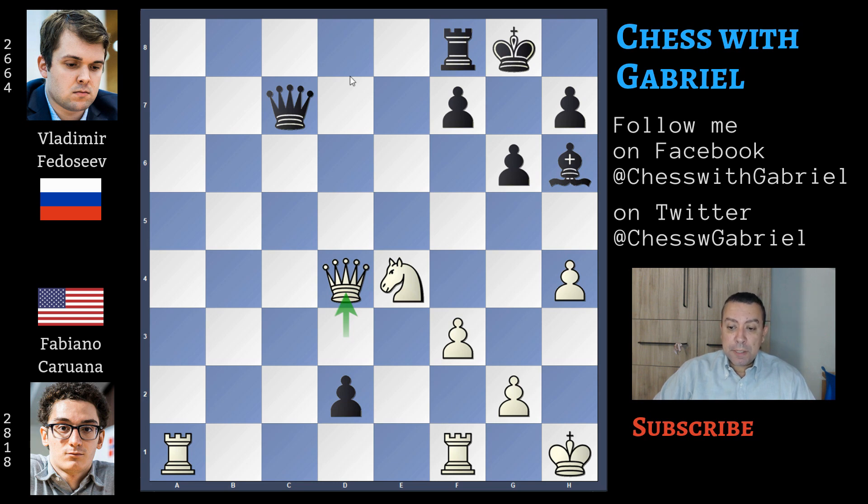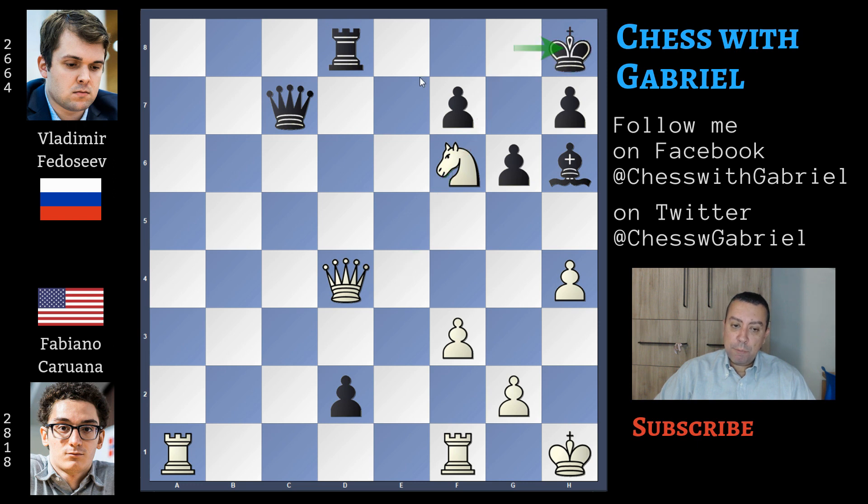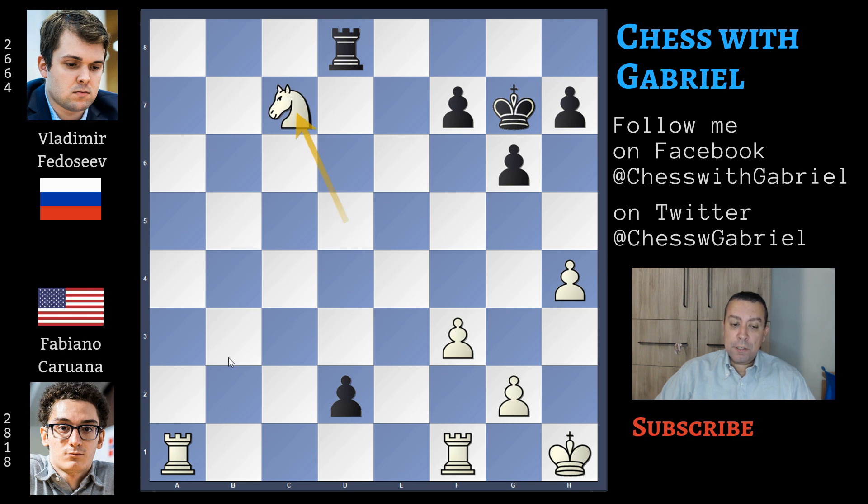And black plays rook to d8 anyway, attacking the queen. Here the game is completely lost because here comes knight to f6 with check. King to h8 — with king to f8 it's the same story. Knight back to d5 with check. King to g8 was played. Let's go back one move — bishop to g7 is the best move, but white simply trades queens: queen captures on g7, king captures, knight captures. And white is a knight and a rook up — winning this endgame.